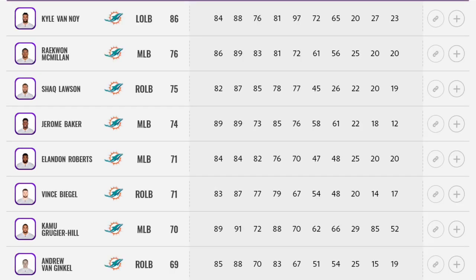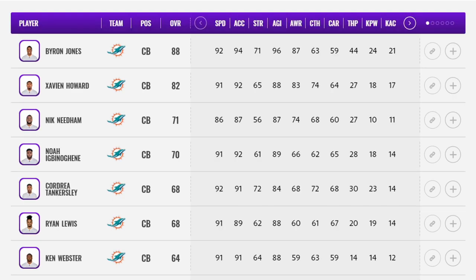On the defensive side they made improvements in the linebacking core, specifically bringing in Kyle Van Noy and Shaq Lawson for some pass rush. But the area where they really hit it out of the park is their cornerback core. Bringing in Byron Jones — I think Xavien Howard is probably a little bit better and creates more turnovers, but ultimately that's one of the best cornerback tandems in the game.